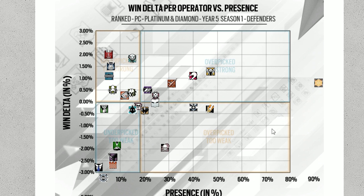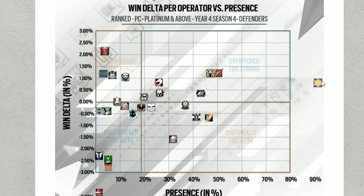This data is for ranked PC Platinum and above. With Bandit here, if you look at all these operators, they're all good operators. But Doc's not a three speed, though he does have ACOG. Bandit is pretty much the only three speed here. We do have some fast operators like Mozzie and Vigil, and Smoke and Lesion, but most of these operators are pretty slow. Bandit is right now about the third most picked operator in ranked PC Platinum and above, depending on whether he's slightly behind Valkyrie. I reckon he will shoot up once Jaeger falls back down.